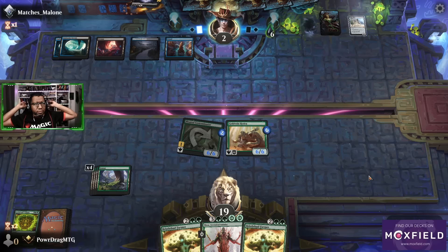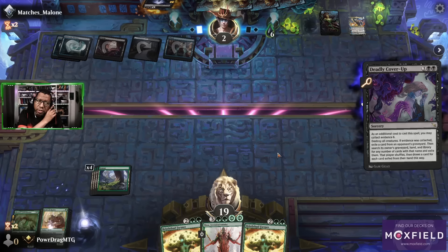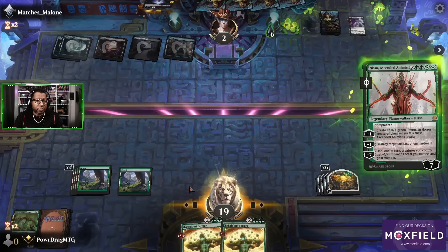I feel like this is where you just go land, remove your dudes — yep, we played that correctly. Good call. And that's their whole turn, so we lose Gold Vein Hydra obviously. Now we need to find an untapped land — playing Nissa would be great. Oh no, we have all the extra treasure — what am I talking about? We've got bonus treasure.